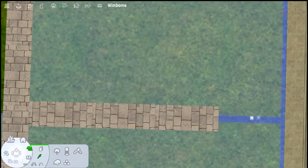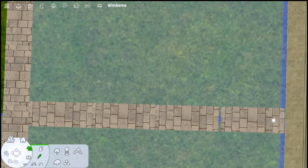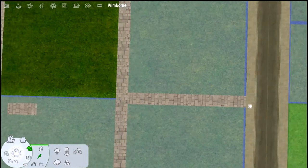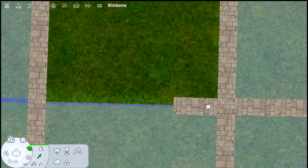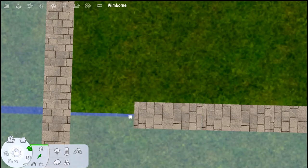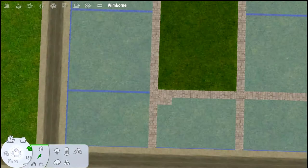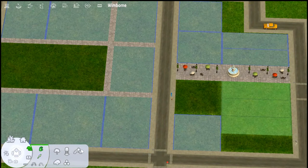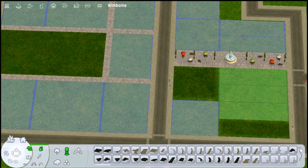I did quite a bit of research before I started this video and I couldn't find any walkway that was red cobblestone unfortunately. I did find Cricket's walkway set on Mod The Sims, and as I mentioned in part two I used Cricket's walkway set — I much prefer it for this kind of thing. The walkway set is similar to this but it looks different — it's a different stone.